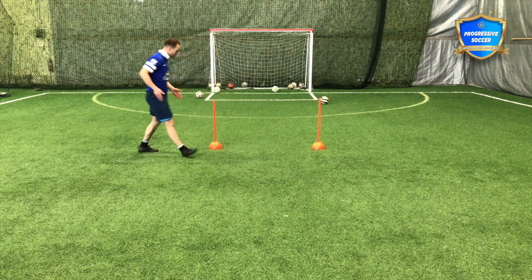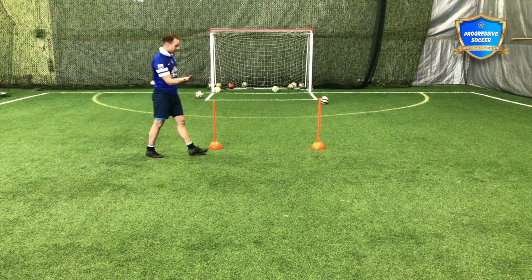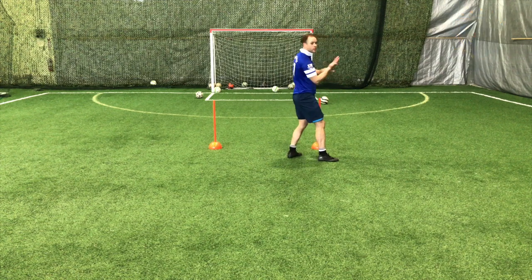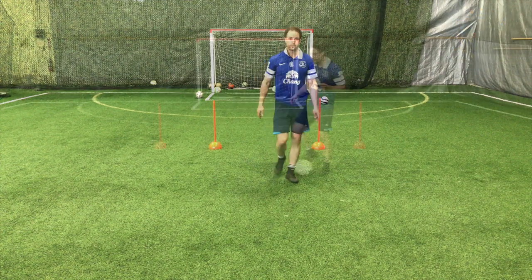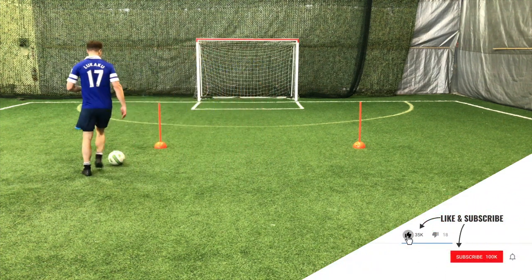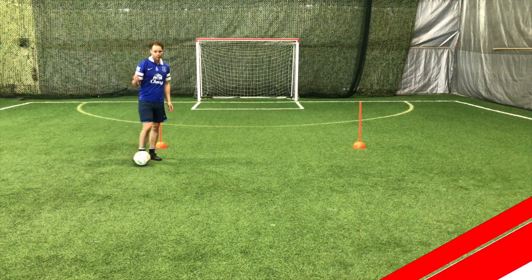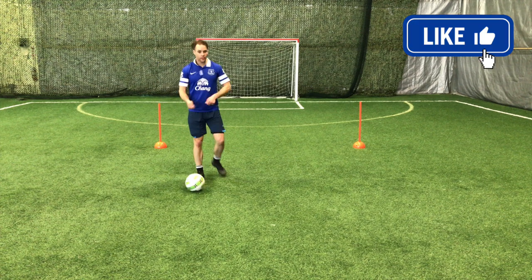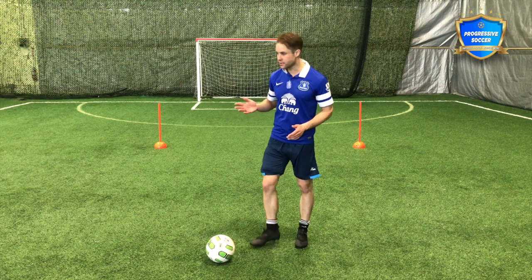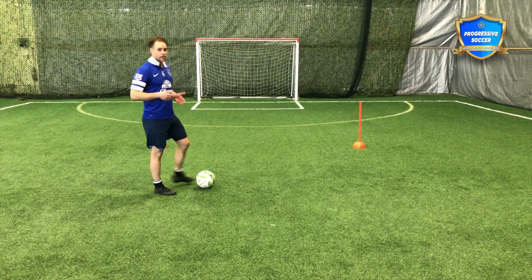So this drill: attacking with speed, with purpose. Don't hesitate, quick skill, get to the end line, compose yourself, don't rush your cross. Get your head up, find your teammate, put in a good quality cross. We are working hard both ways — making forward runs to get involved in the attack, tracking back to help out on defense, using our skill that makes us stand out and dangerous. Quality in our passes, attacking without hesitation, and when you get in the area to make a cross, you're being composed.